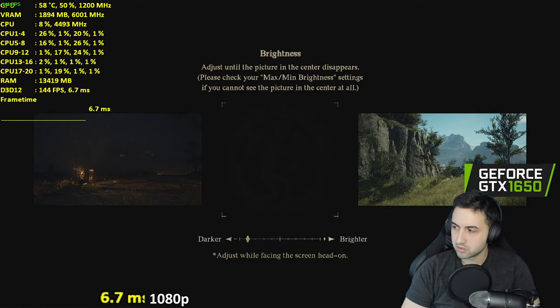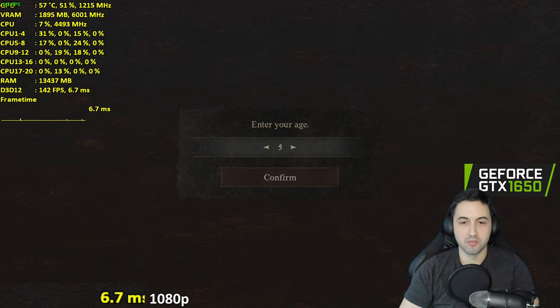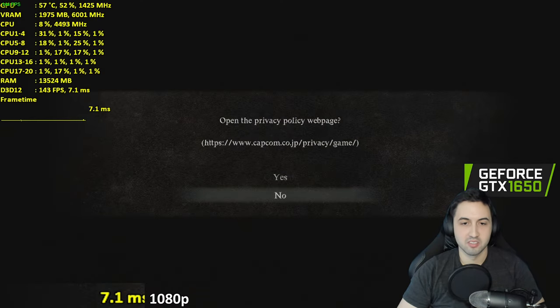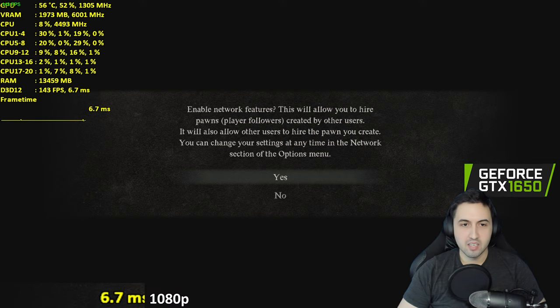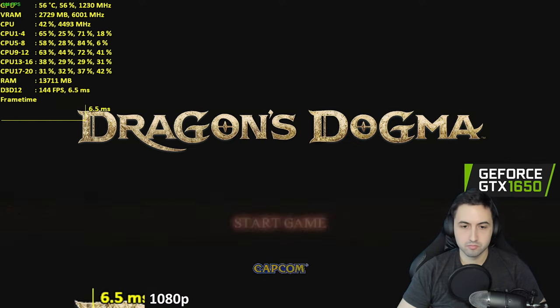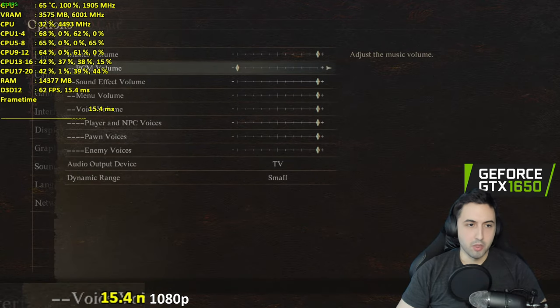This is not going to be good. We're at the age entry screen — I'll enter 27. Okay, Dragon's Dogma. Let me disable the music first — it's for my own safety.